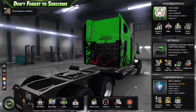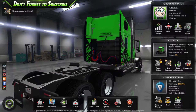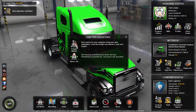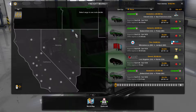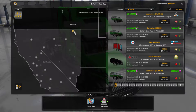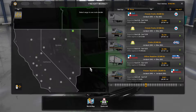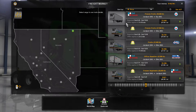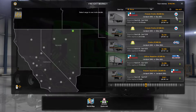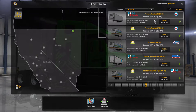Hi everyone, welcome back to American Truck Simulator! Here we are with the Green Goblin looking utterly unbelievable. Last time out we did a delivery, and now we're in Jackpot, Nevada. We'll be looking to pick up a load from Jackpot and start painting in the Nevada map. First up, we have some frozen fruits to sell goods to Walmart - or Walbert as it is in the game - at 36 and a half thousand pounds.